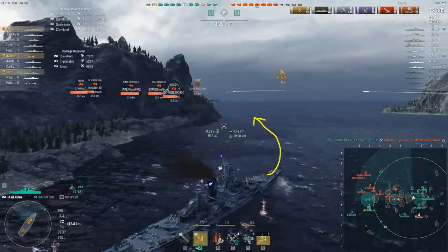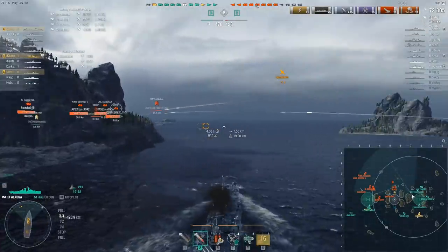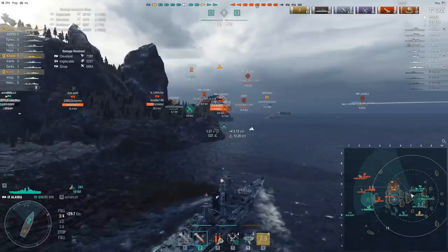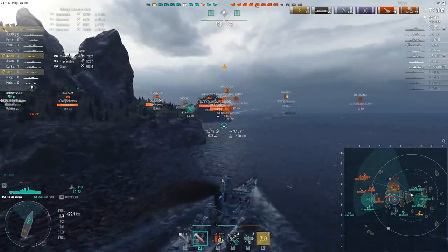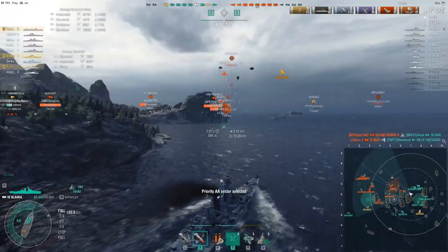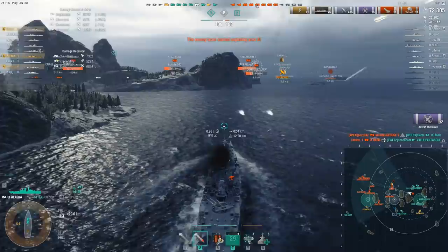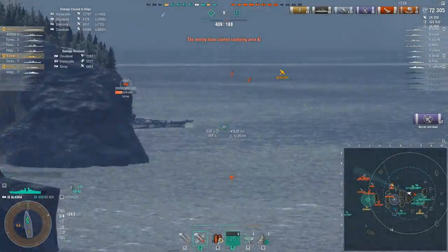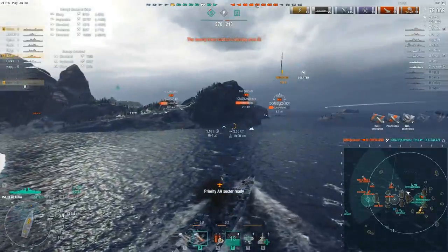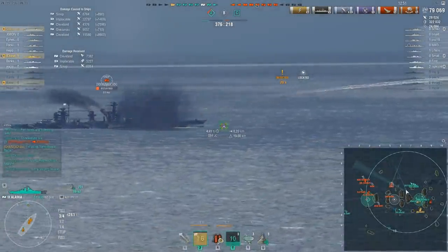I'm going to pursue the Sinop aggressively. If he wants to turn and engage me, remember I have the improved autobounce angles, and I still have reasonably thick belt armor. Even though the Sinop has big guns that can overmatch my bow and stern, I can try to bait shots off my main belt — offer him a little bit more side, try to get into an angled position when he fires so the shots bounce off the main belt entirely. Against something like a Jean Bart I can engage even more aggressively, though you still have to be careful because it's still a battleship.